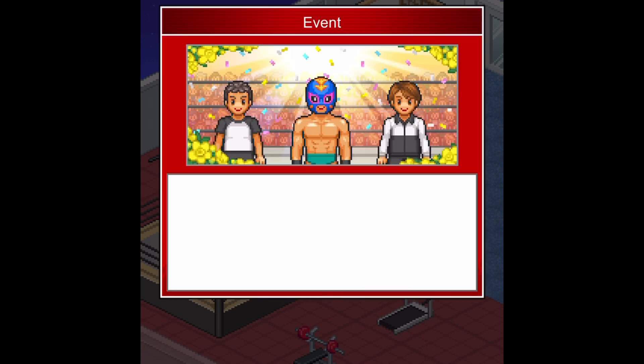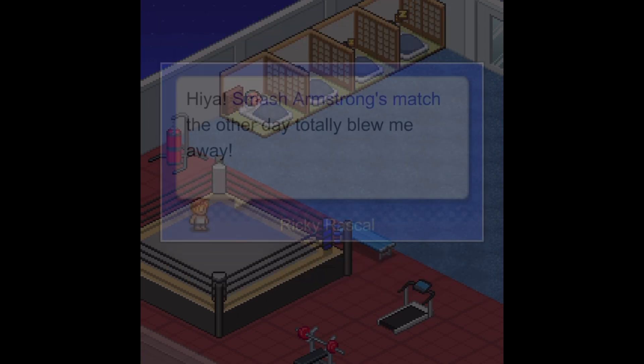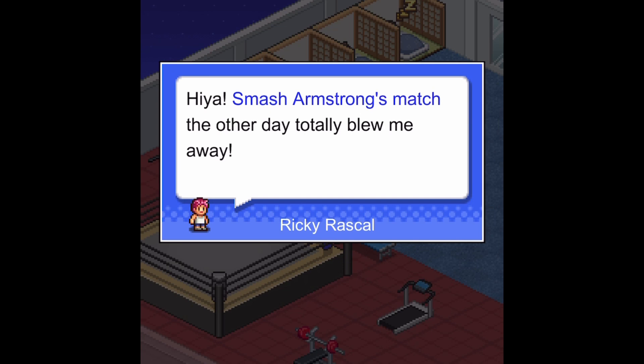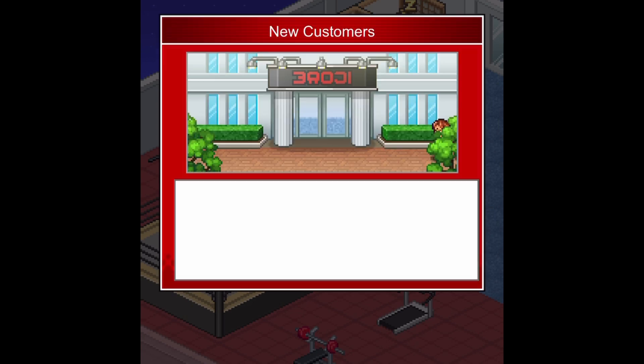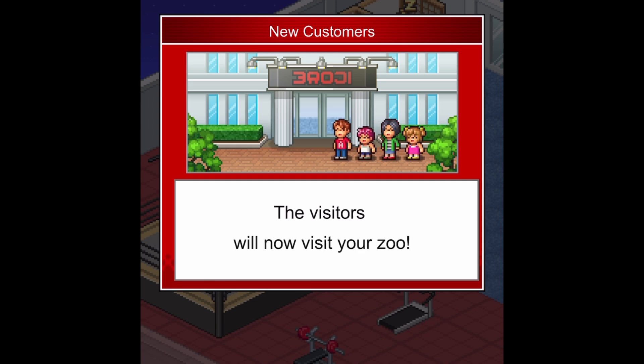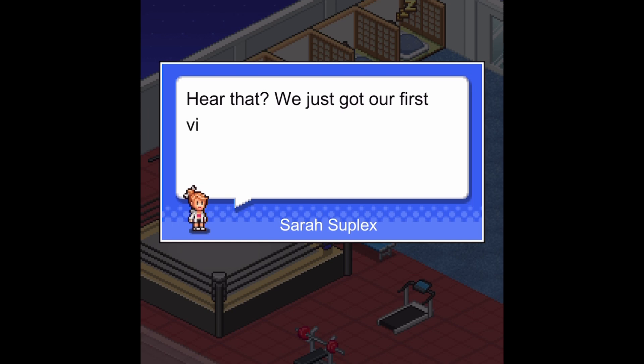As you string together wins, your gym will gain prominence, attracting free agents you can attempt to recruit to your team. You can also attract pedestrians who will visit your gym and spend money, which of course boosts income. The goal is to continue growing, expanding, winning, and eventually become the very top wrestling team in the world.